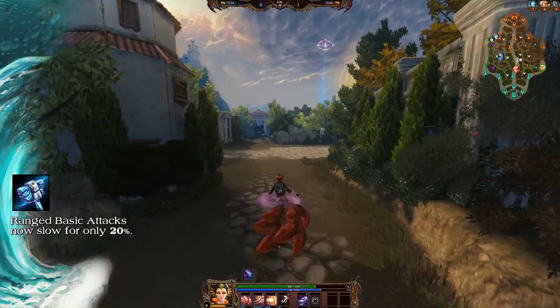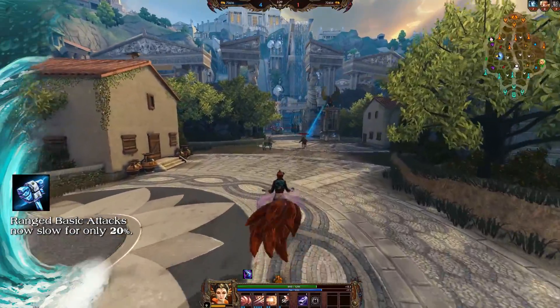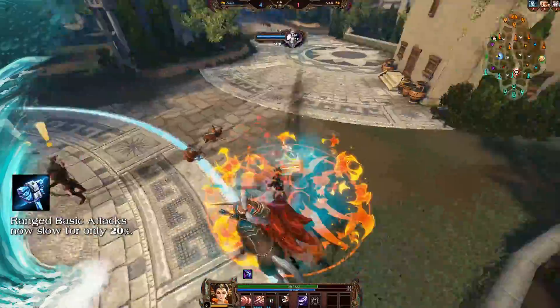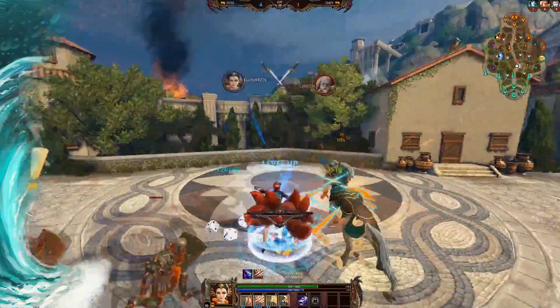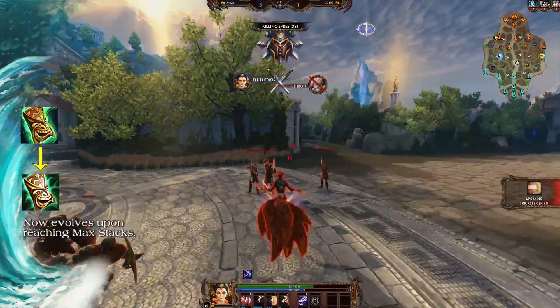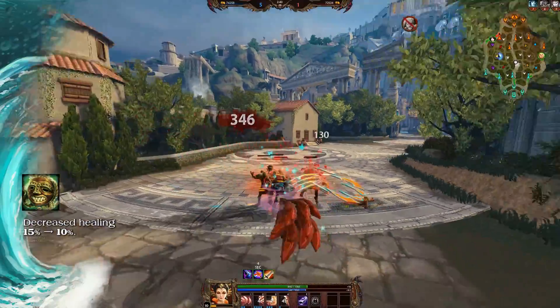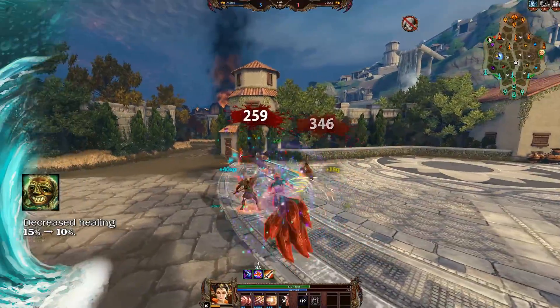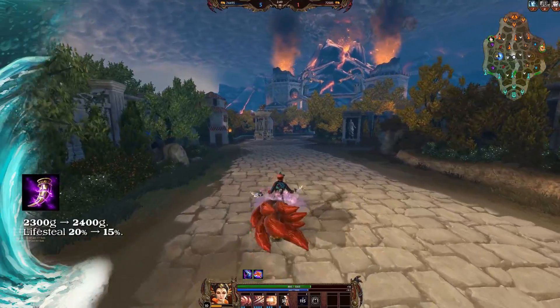Ranged basic attacks from Frostbound Hammer now only apply a 20% movement speed slow, while melee basic attacks still slow for the original 30%. Rage and Lono's Mask now evolve upon reaching maximum stacks.